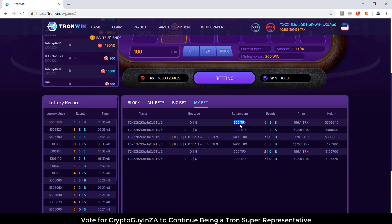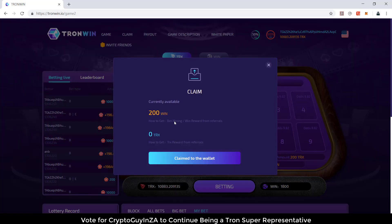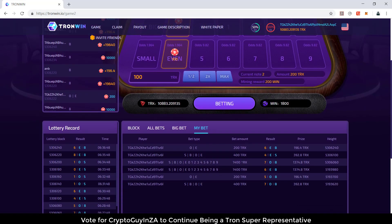From my last bet — the 200 TRX — we can see that it was odd or even, the number was 6, which is even, so I won because of that. There's 200 TRX. Let's go see if I have to claim that — I have 200 WIN. My bet was 200, so I've got 201 tokens. I can say that 201 tokens cost me roughly 5 TRX.